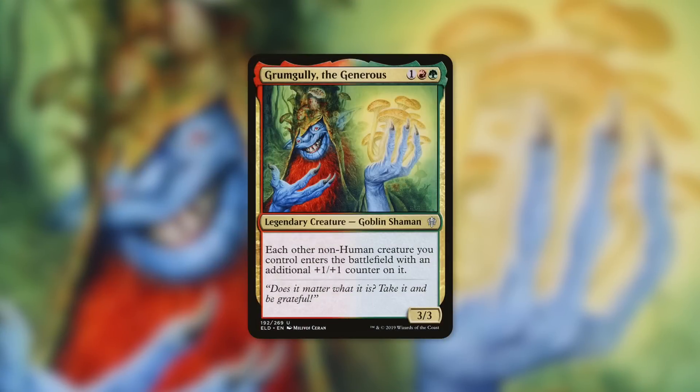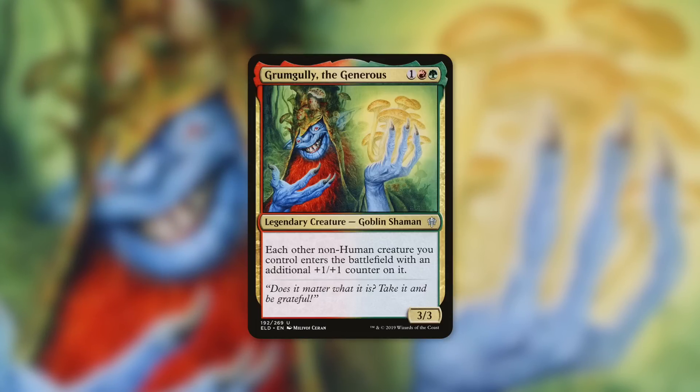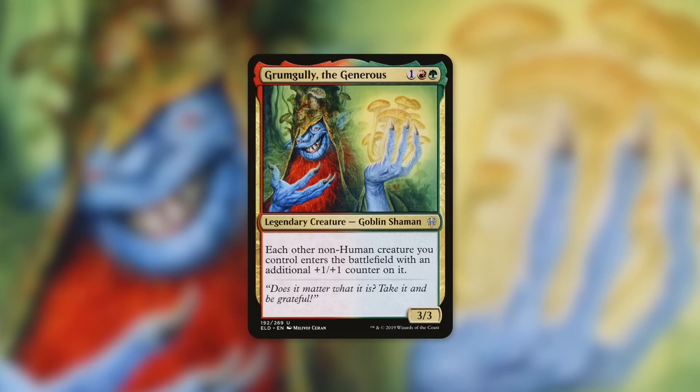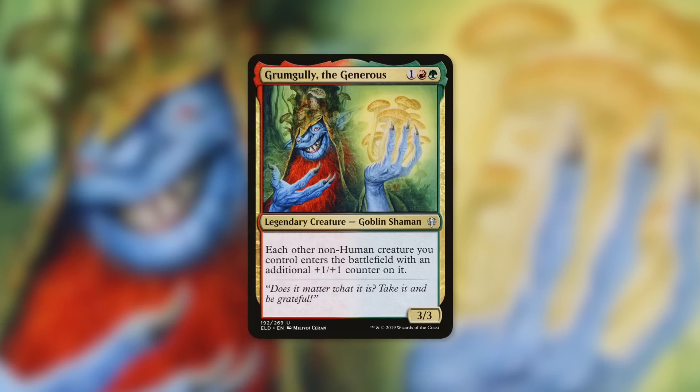Next up, one spicy commander that can really utilize this card is Grumgully the Generous. It says each other non-human creature you control enters the battlefield with an additional plus-one counter on it. So if you've got a deck without any humans, every single one of your creatures comes into play with an extra counter — very easy to accumulate five counters and get your massive Bio-Titan into play for just two mana. And of course, your Bio-Titan itself is not a human, so it gets a counter too. Now you've got a 13-13 with Vigilance, Reach, and Ward 2 that can't be blocked by tiny creatures.